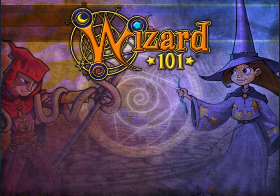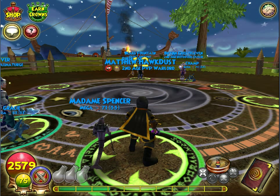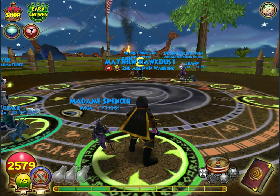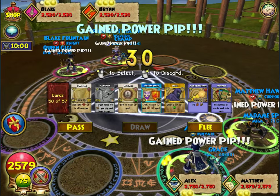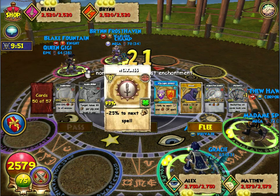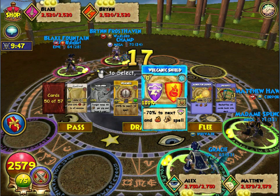Hey guys, I'm back with a second match. I did add two single stuns, kind of to replace the Medusa. I am going first again. These people look good — let's try to bow for first. It looks like she's using a Myth Mastery and he's using a Life Mastery. Let's see what schools they are real quick. Double ice. Adam — Adam, I'm recording. Sorry about that guys, I'm in the middle of a quick match tourney.